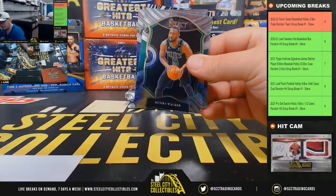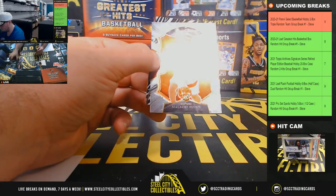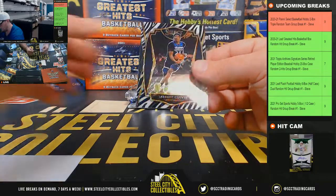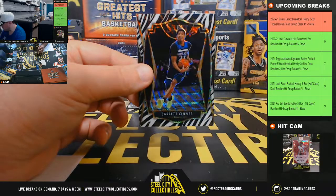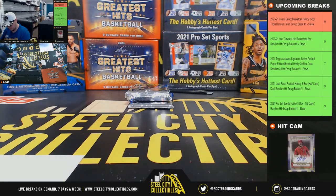Grant Riller rookie, Malachi Flynn rookie for the Raptors, and we have a zebra prism — those are the ultra-rare prisms — Jarrett Culver for the Timberwolves. Going to Albert.